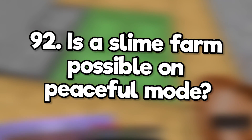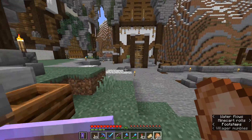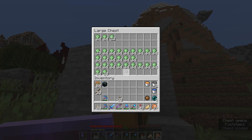Is a slime farm possible on peaceful mode? Those sneezing baby pandas do drop slime, but it's not going to be anywhere near as efficient as a slime farm on other difficulties. What's the prime level to build a slime farm? Cave slimes will spawn in slime chunks at y=40 and below. They'll still spawn in any light level, so lighting up the farm and the surrounding caves will actually improve spawn rates by preventing other hostile mobs from taking up the mob cap.